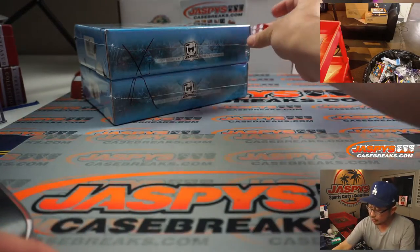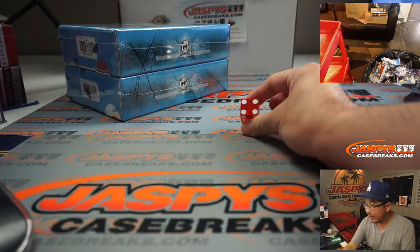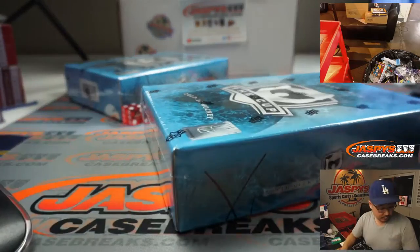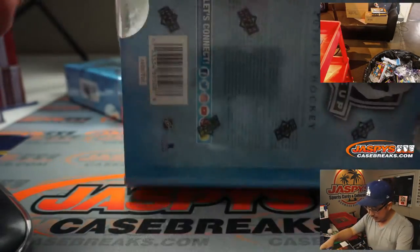Let's roll it. One, two, three for the top box; four, five, six for the bottom box. And it's four. So this we will save for next time — RNB21. Maybe we can run that back a little bit later tonight if the other stuff doesn't sell out first.